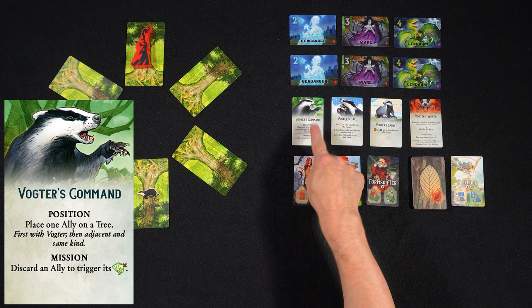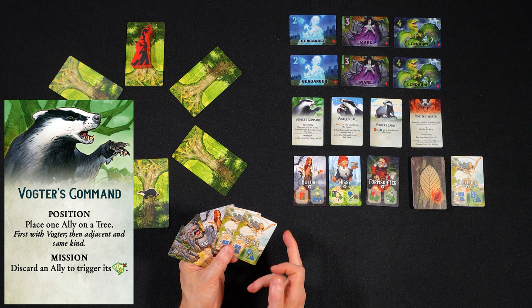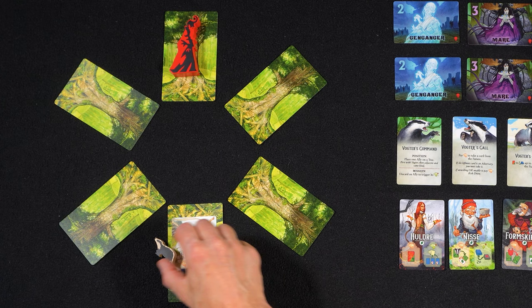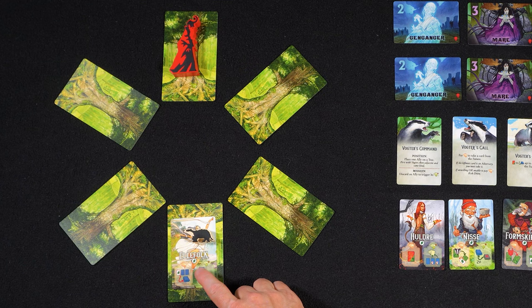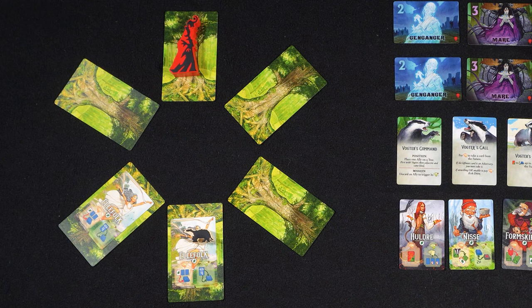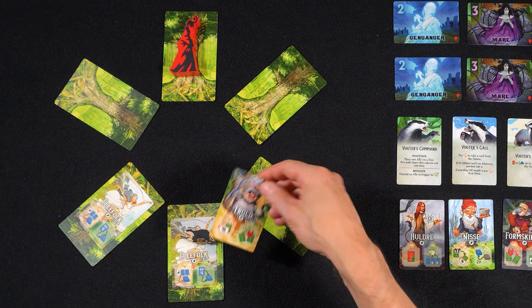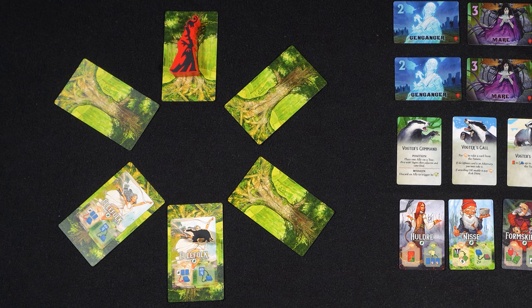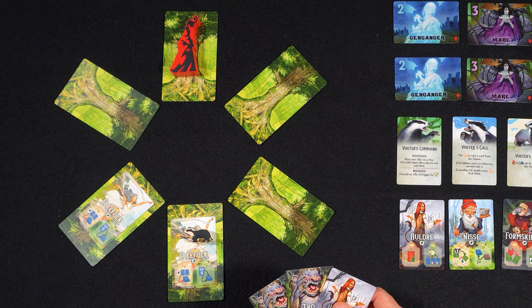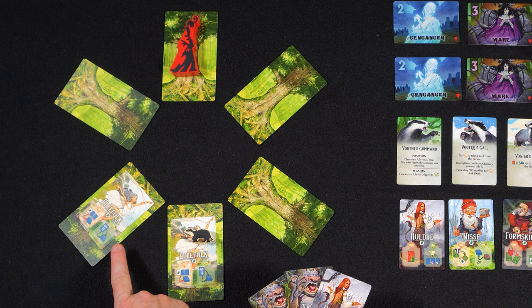When you choose the action Vokter's Command Position, you must play one of your ally cards from your hand into the forest. If there is no ally, the first ally needs to be placed on the card where Vokter is on. If there is already an ally in the forest, the next ally must be placed on a tree adjacent to a tree with an ally, and it must be of the same kind. You cannot place a different ally in the forest than the ones already there. First place allies in the same orientation as the tree to show that they are hidden. You can only place allies from your hand, never from the future or discard pile. And there can only ever be one ally on each tree.